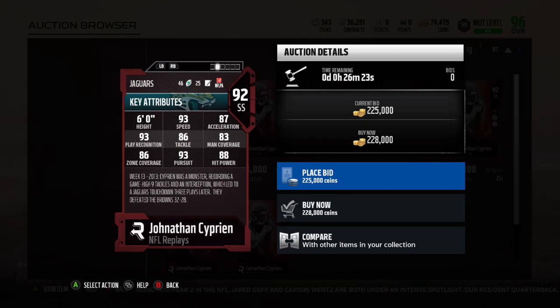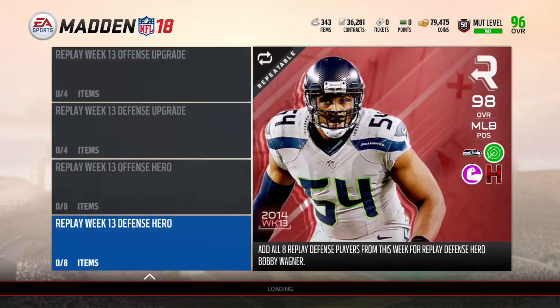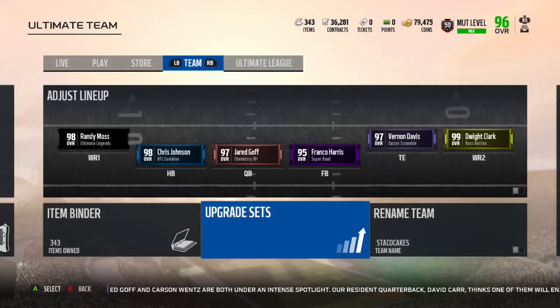Cyprian, 93 speed, 86 zone, 94 zone. He was actually pretty good at the start of the year, but I don't think he's got an upgrade since the start of the year.